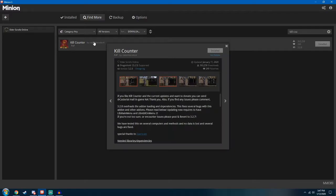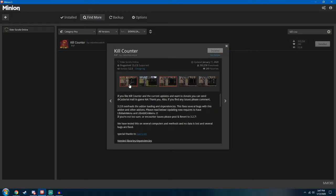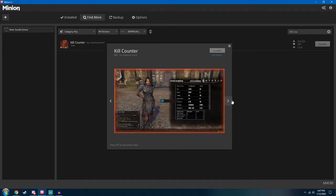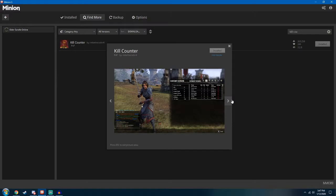Kill Counter is a very straightforward add-on. It's going to track your kills, your deaths, your AP gains, and it's going to do a couple really cool things, including tracking how often you're killing in that session, your overall, and even players that you're killing or dying to. It kind of gives you an idea of what's going on. So with that, we're going to jump right into the game and I will show you the stuff that it does in-game.